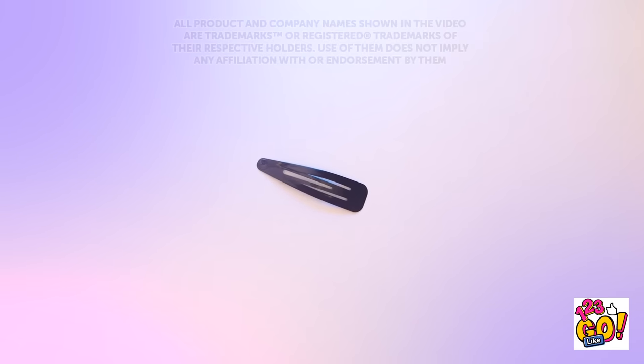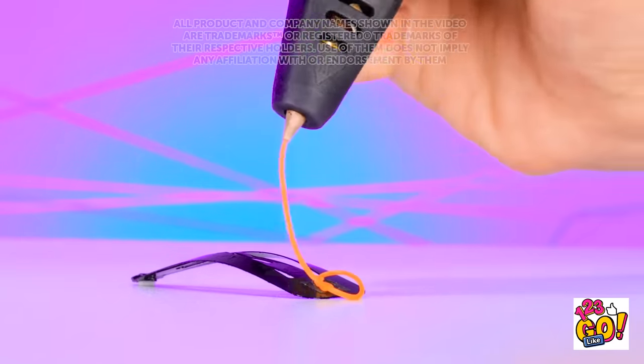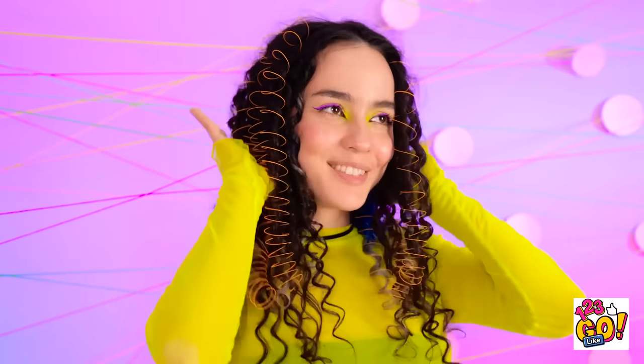Let's make this hair clip a little more interesting! I'll use this 3D pen to create a spiral on the clip. Then add some height. This is looking great! I think that should do it! Now I'll clip it into my hair. What do you think, Wendy? I love it! Looking fabulous!